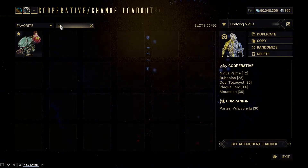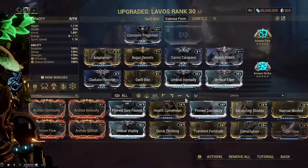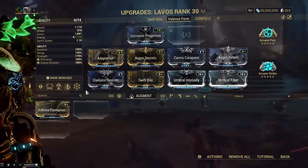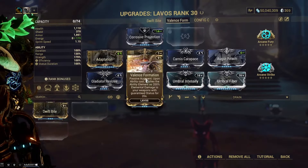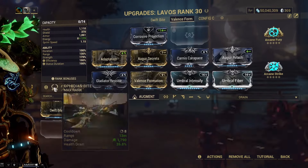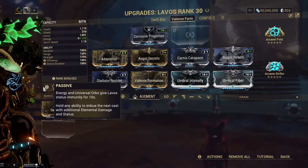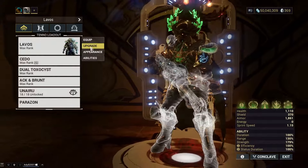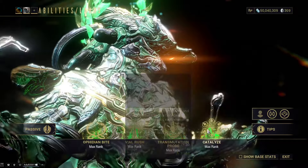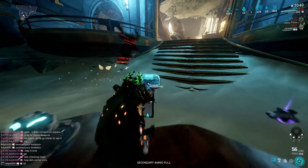Now Lavos got an insane, insane augment this patch — just huge damage. Would help if I actually put it on. Here it is. So you don't see that this actually also scales with power strength, because it's not listed on any of the abilities. But it goes well over 200% and buffs the crap out of your weapons.